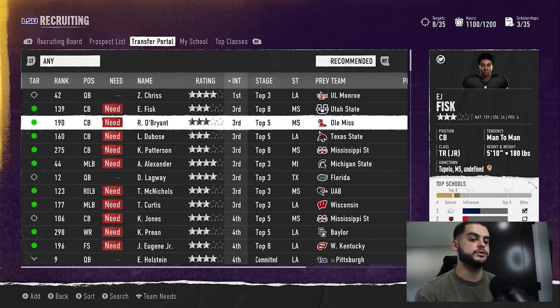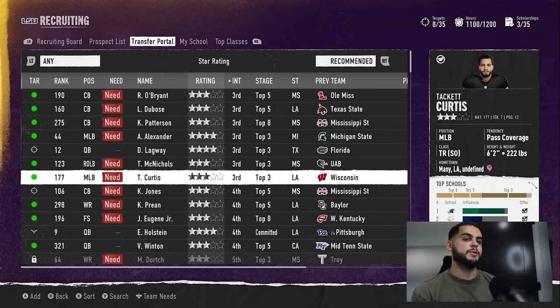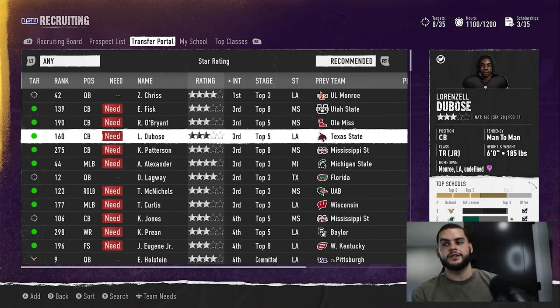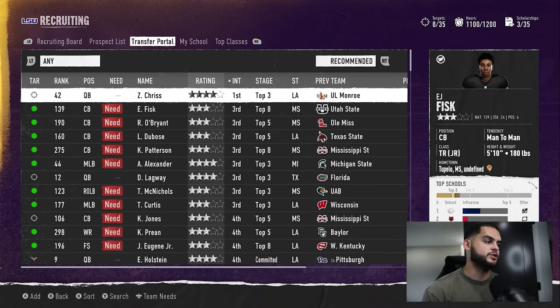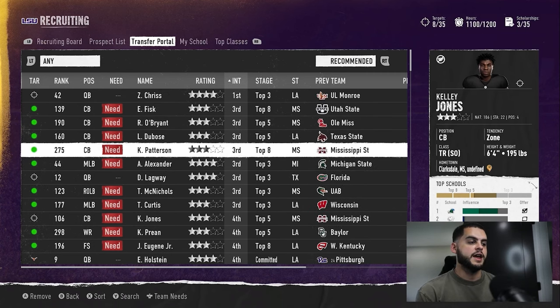As you go through the transfer portal some guys fall through — I got locked out on a few, one went to Texas. As that happens, more scholarships and hours open up. At that point go back into the transfer portal week two or three once you have your top guys handled, sort by interest, and see what's still available. You'll find players you're not terribly behind on and not competing with huge schools. Sort by interest, go through the list up to maybe the fourth spot, since some guys may have already locked out.